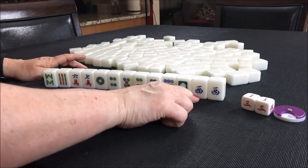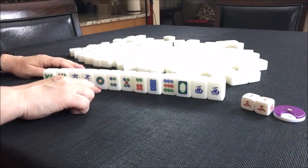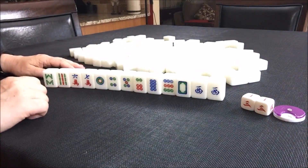West is my seat wind, so I'd get an extra fawn for that as well. This would be three fawn for a half flush plus a fawn for my seat wind — so this would be a four fawn hand. That's decent.